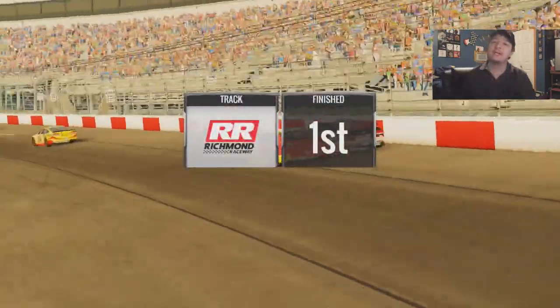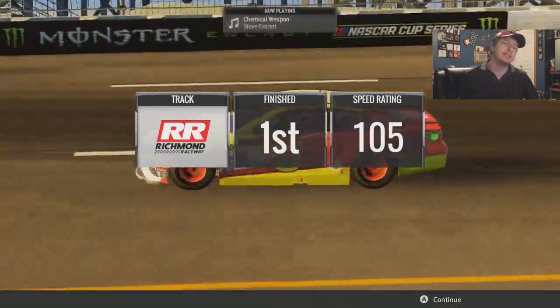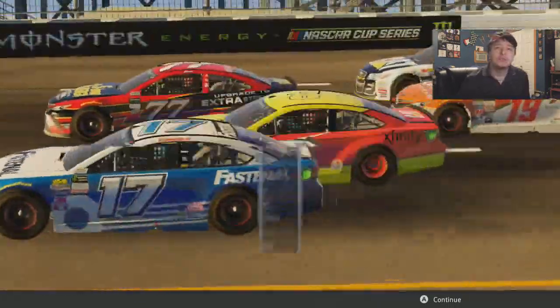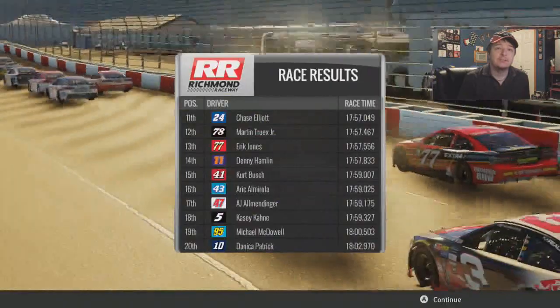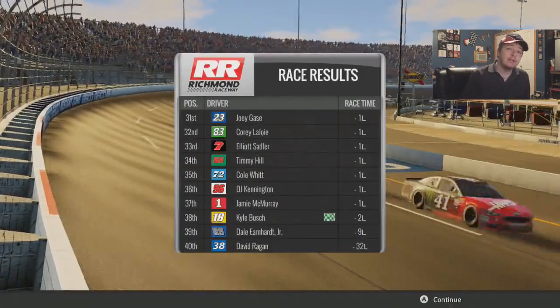Thank you, race director, for not throwing a yellow as an AI driver puts Jeffrey into the wall. Jeffrey Earnhardt has more wins than Dale Jr. in his career — remember the hot seat race? Yeah. Jeffrey Earnhardt, again, better than Dale Jr. Here's the race results — we get the win. Suarez 9th. Dale Jr. was in the top 5 or something, and something happened to him. Again, Jeffrey Earnhardt did better than Dale Jr.